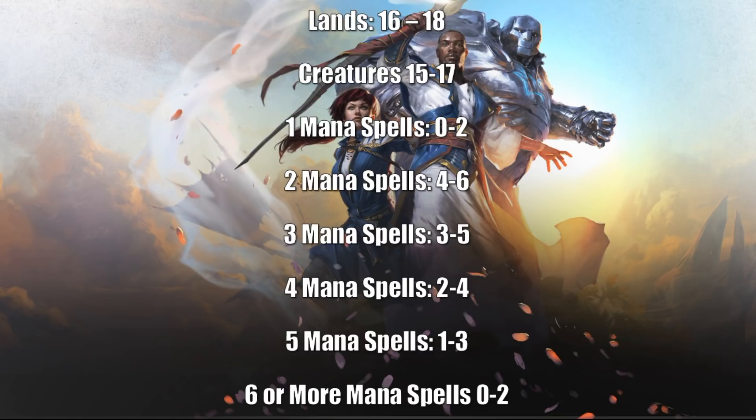18-land decks are for going a little higher on the curve — maybe you have an extra big bomb or an extra five-drop and you're feeling heavier on the high end. Also, if you have a lot of instants in your deck, 18 lands can be helpful because you want to hold mana open. For creatures, I'll usually go about 15 to 17. You want a strong creature base in sealed because it usually comes down to what's happening on the battlefield, though in Izzet colors you might have extra good instants and sorceries that shift that a bit.